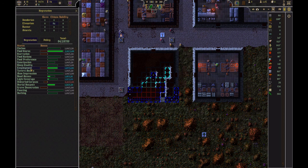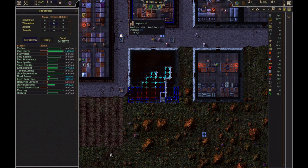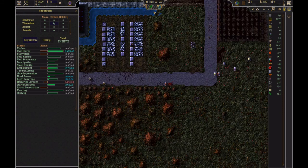Let's look at my reputation. I have a lot of food in my food stores. I'm fully employed. I'm very good with burial, but I have an unburied corpse — there he is, somebody died. Let's click on him — there he is being dragged into the graveyard. So that unburied corpse negative will go away in the near future as Rosie digs a hole.